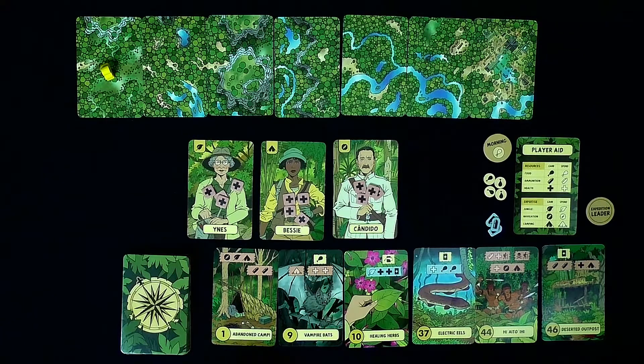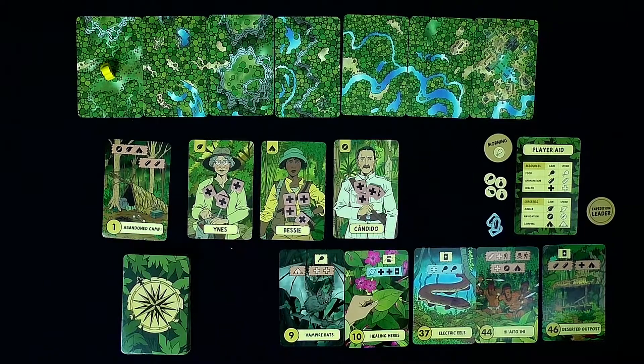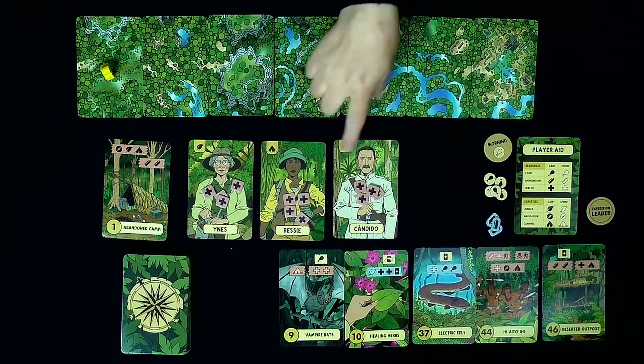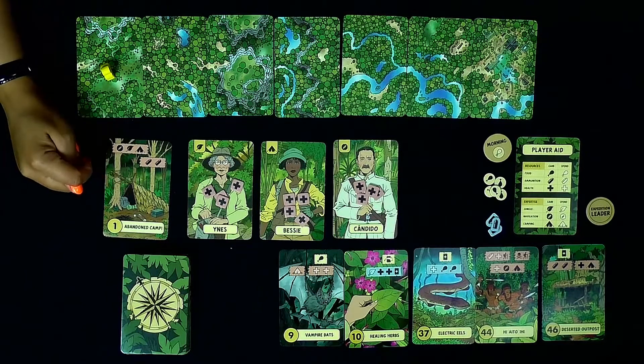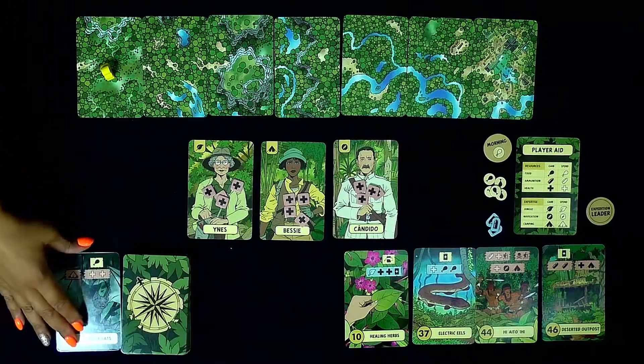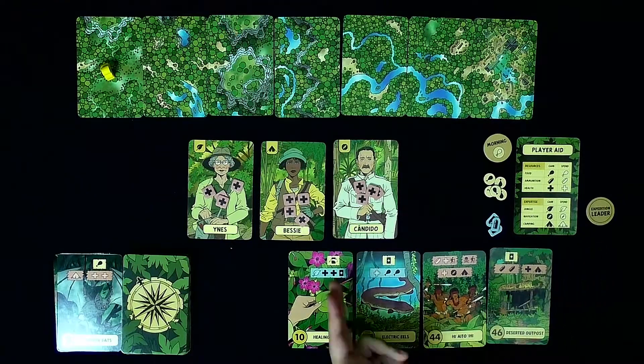The cards have different colored squares — red, yellow, and blue — and you have to do them in order. Yellow ones are mandatory, red you get to choose one that you'd like to do, and blue is optional. Some of them are great, giving you food or health; others are not so good, taking away food, taking away health, or potential death.